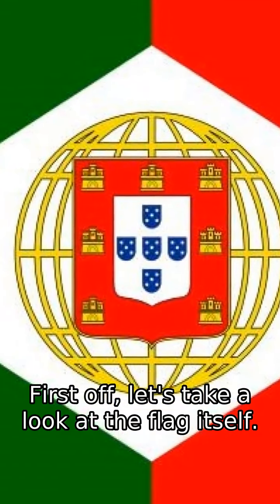First off, let's take a look at the flag itself. The flag of Portugal has two vertical bands, green on the left and red on the right. In the center, there's a complex coat of arms. The green color represents hope and the red symbolizes the blood of those who died serving the nation.